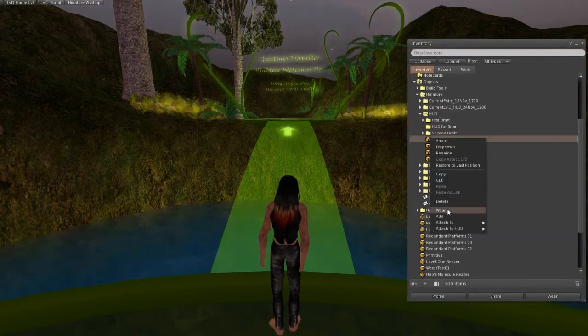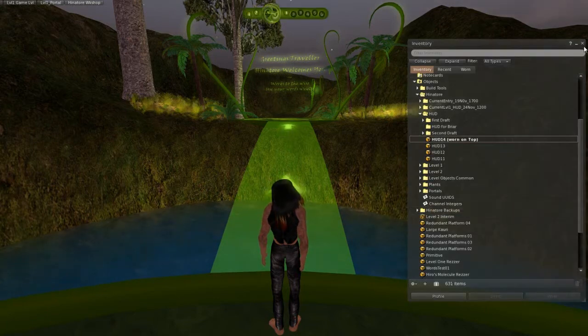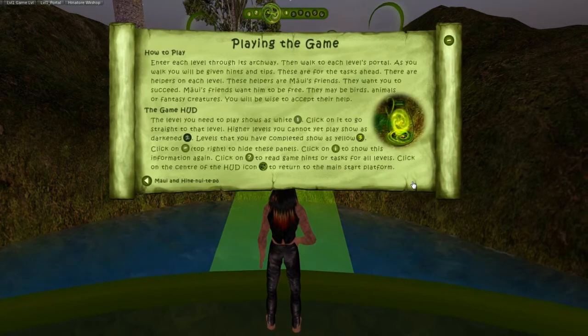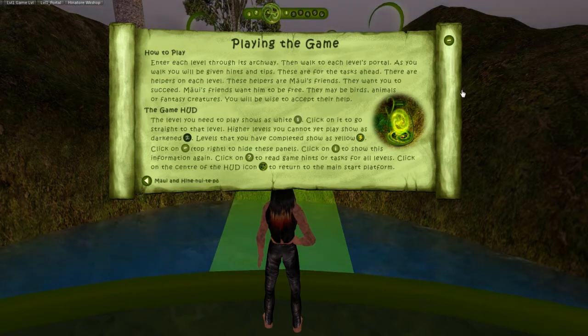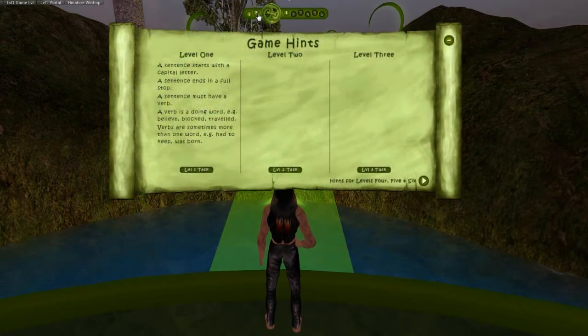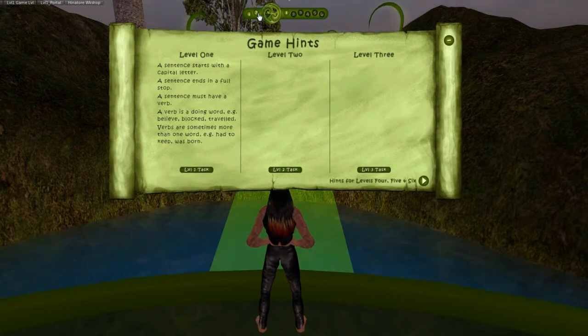Put the HUD on and it automatically on first open up and show you the game story — basically the narrative that you're playing. When you turn the page — this is still in sort of working phase, a couple more pages to add — it has gameplay and what all the aspects of the HUD do. Clicking on the other information page will bring up game hints.